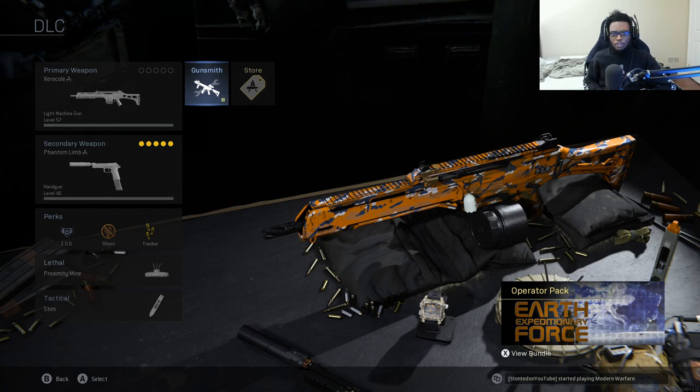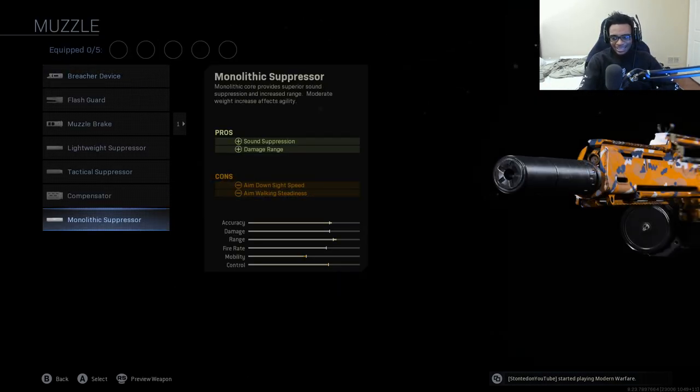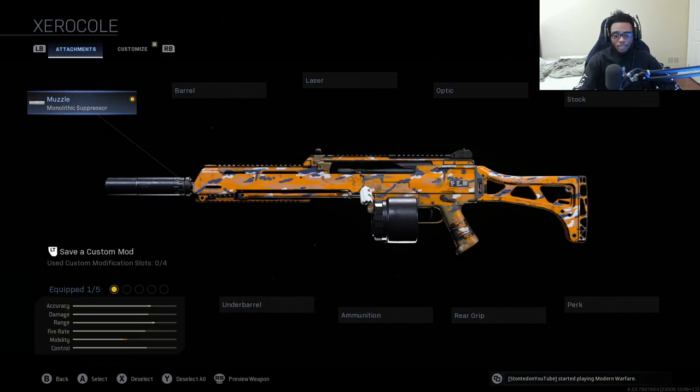Let's get right into creating the best G36C class setup. For the muzzle attachment, the Holger 26 aka the G36C — you're gonna want to make the LMG into an assault rifle. To do so, we're gonna be selecting the Monolithic Suppressor. This adds sound suppression as well as damage range, complementing this LMG slash assault rifle's range.